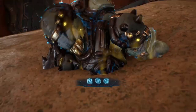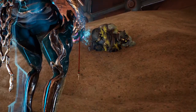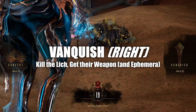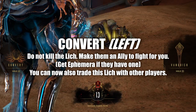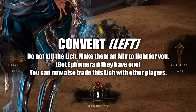Hopefully, with everything you have learned, you have finally downed your Lich. On the screen there will now be two options. Vanquish: you will kill your Lich, get their weapon, and if they have an Ephemera you will also get that. Convert: you will convert your Lich but won't get their weapon at all — you will still get the Ephemera, however, if they do have one.